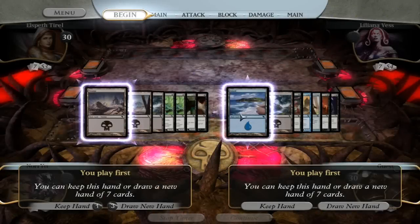Greetings Planeswalkers, this is Ken Nagel. Let's play some duels. I've got with me Tom LaPilly. Hello, I am a Magic Developer. And I'm a Magic Designer.